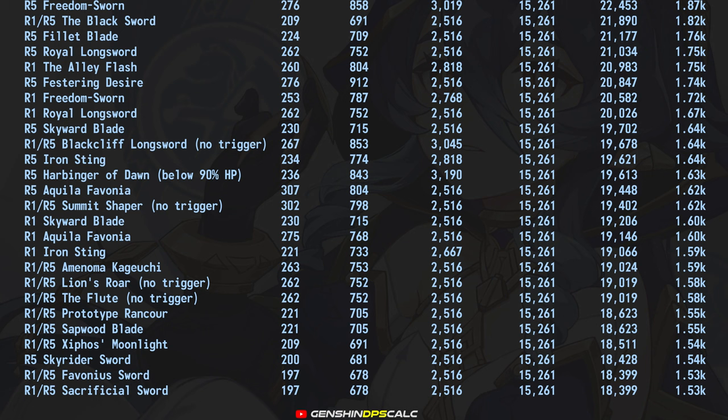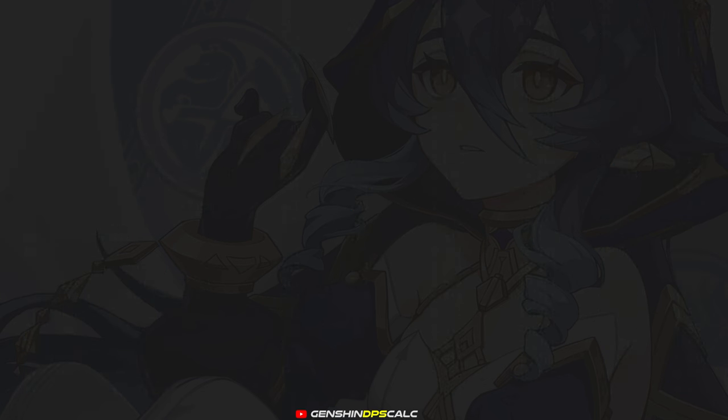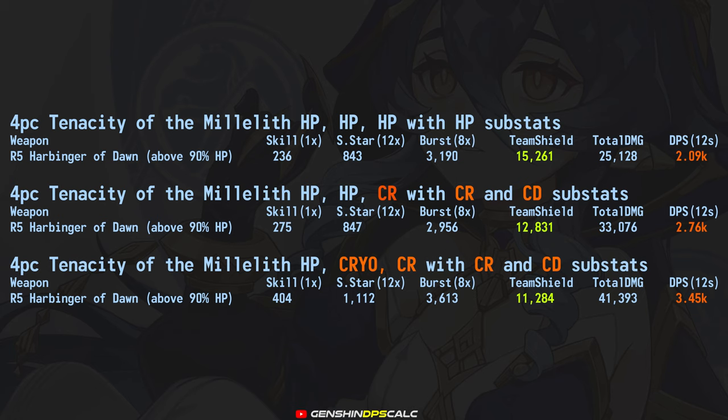Now, how about equipping Lila with crit DPS artifacts instead of full HP? Let's check out this comparison. As you can see, with full DPS artifacts she can dish out 3.45k DPS, but loses out 4k shield strength. It's really up to you if you want to build her as a shielder or as a sub DPS.